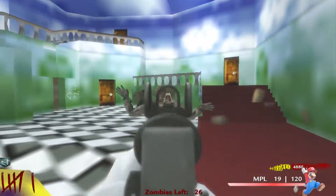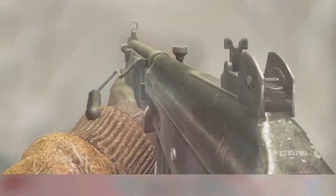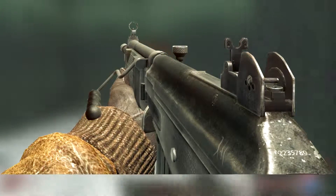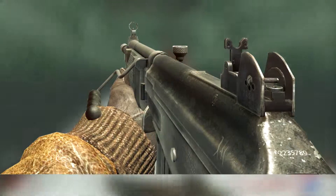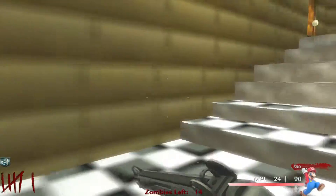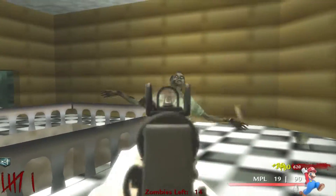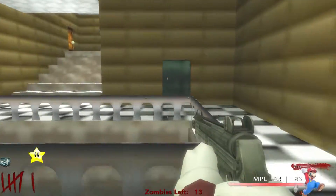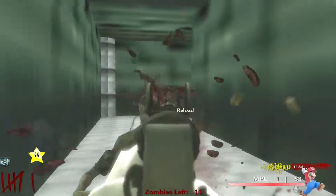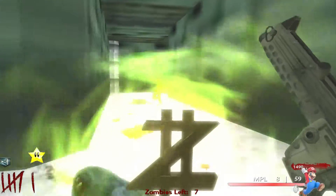Number 3 is the Galil — the number one assault rifle in Black Ops 1 in my opinion. This gun is by far the best assault rifle in Black Ops 1 with high damage, low recoil, and moderate to high rate of fire. It has a lot of ammo — especially pack-a-punched, where it gets 35 bullets per magazine and 490 in reserve, which means a lot of zombie killing. It also appears in Black Ops 2 in the mystery box.